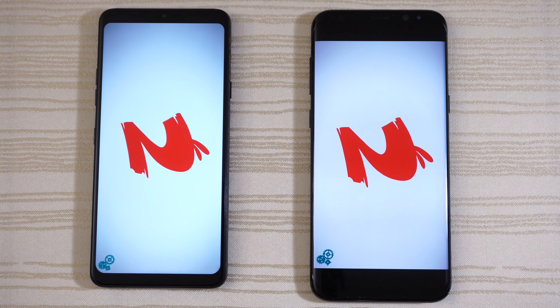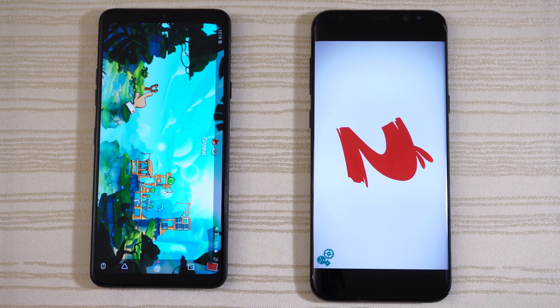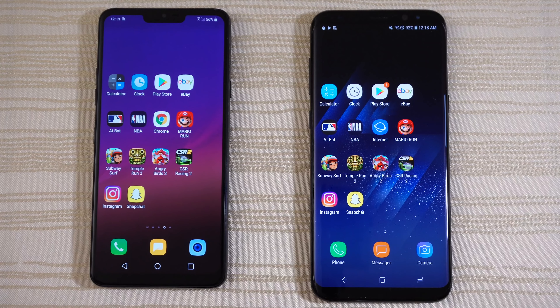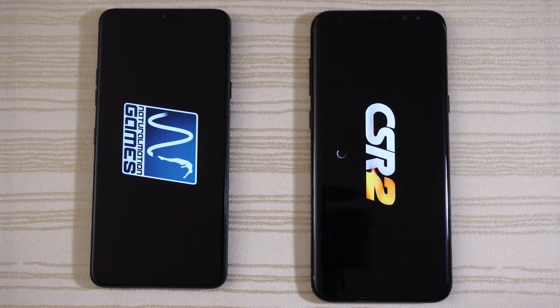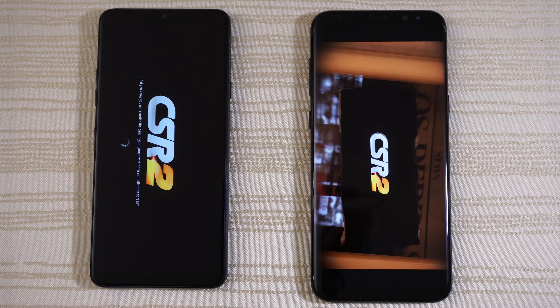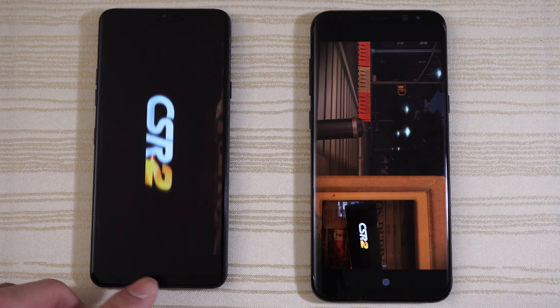Close this out. Super Mario Run — loading on both, and give this to the G7. Tap to play. Close this out. Subway Surfers, Venice Beach — G7's loading, so is the S8, and give this to the G7.